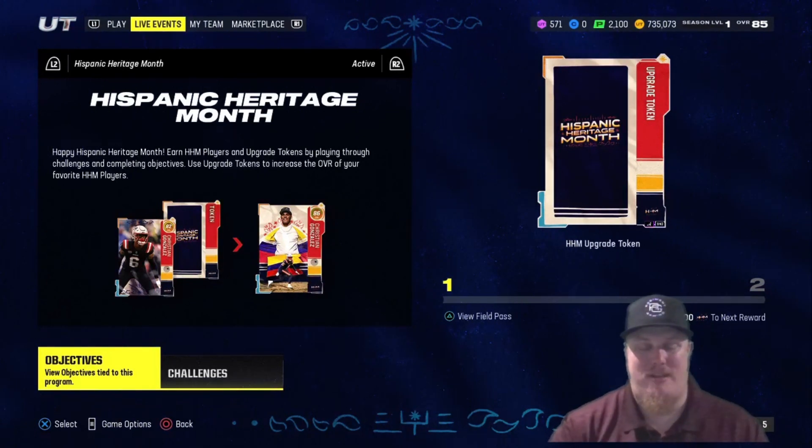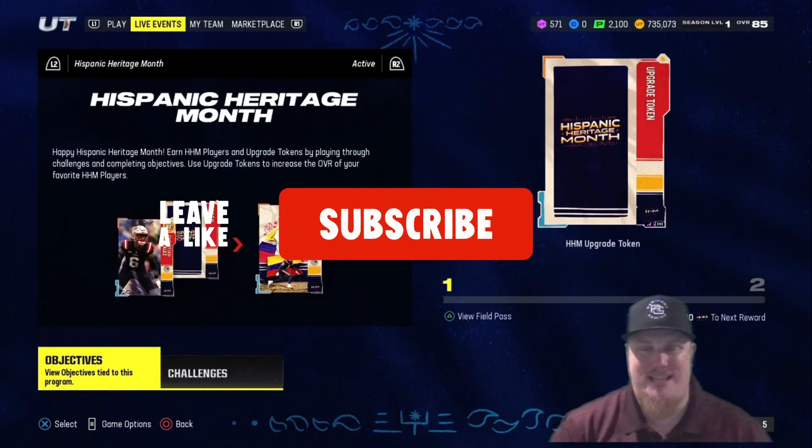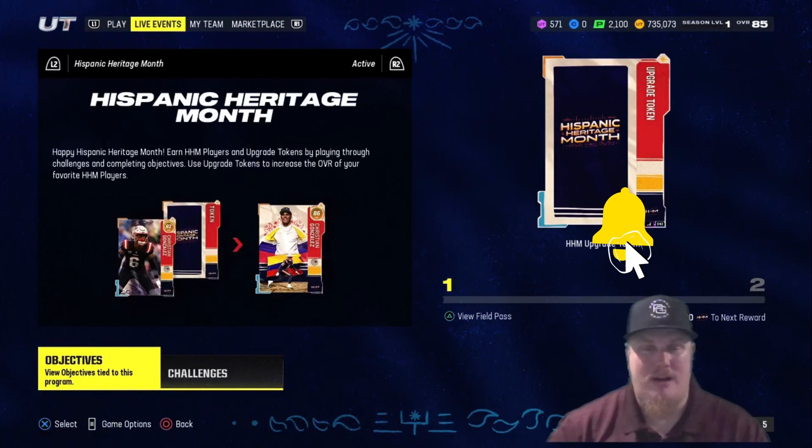Before we jump into the content, drop a like and smash the subscribe button so I can continue this video content series for Madden 24. Season two has just started, so be on the lookout for more content as promos drop in game — these overview videos should help you out along the way. Now, Hispanic Heritage Month: five player items, an opportunity to bring five 82 overalls to your squad.